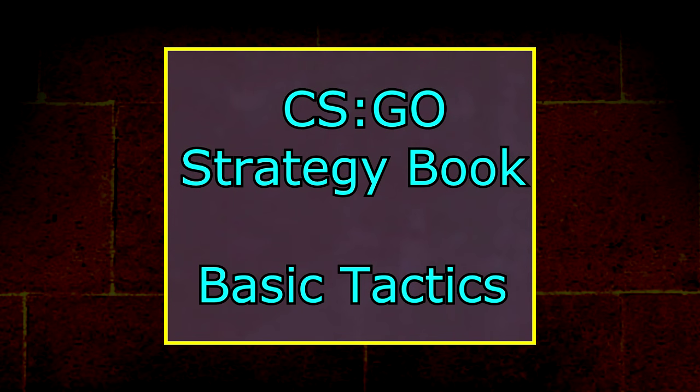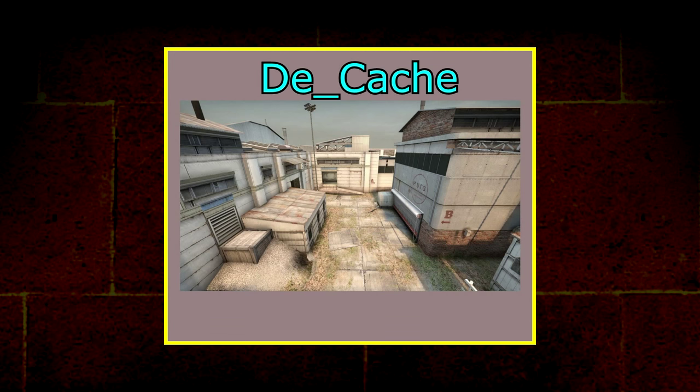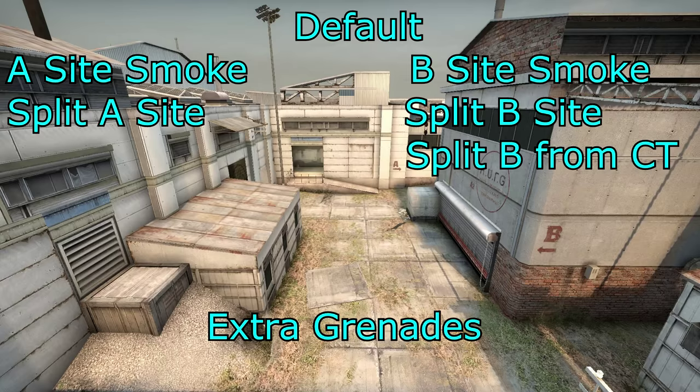Hello guys and welcome to my CSGO strategy book where we're going to talk about basic tactics on DE_Cache. We're going to talk about a default tactic, an A site smoke tactic, a split A tactic, a B site smoke tactic, a split B tactic, a split B from CT spawn, and we'll cover a few extra grenades as well.